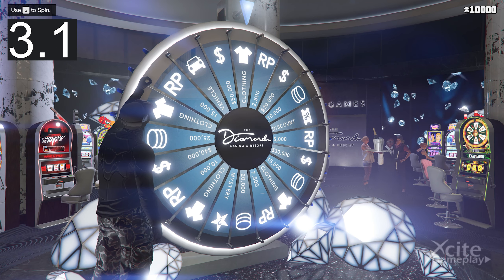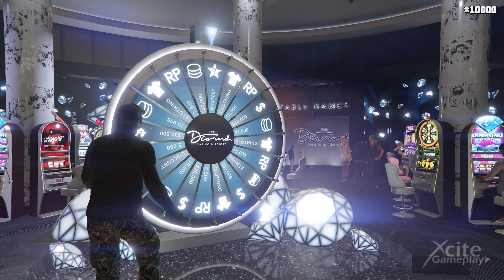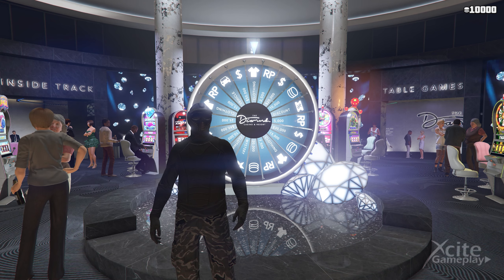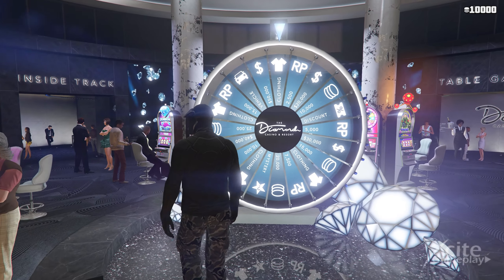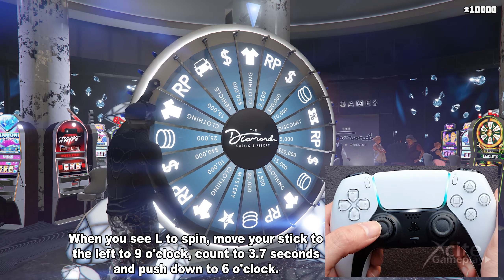Welcome to a new podium vehicle video. I will show you the lucky wheel glitch and all the tips and tricks you need to know — first for the consoles and then for PC. When you see 'L to spin,' move your stick to the left to nine o'clock.